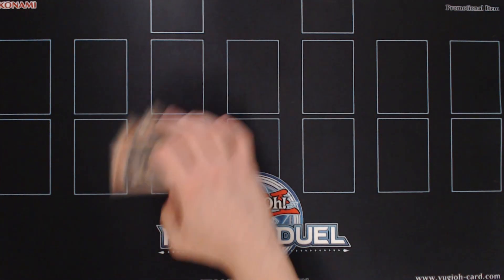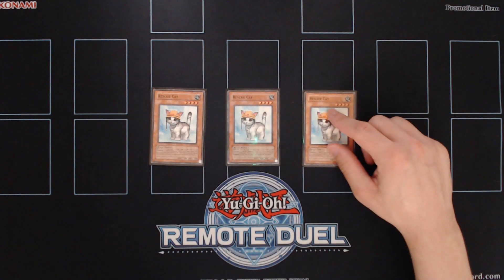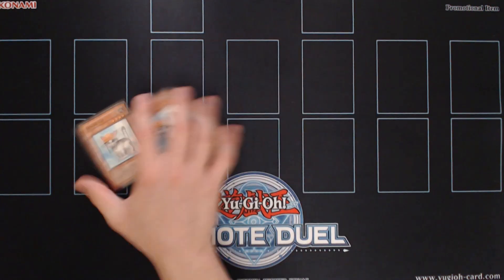In this pure version of the deck we're also playing triple copies of Rescue Cat. If we're able to resolve the Rescue Cat effect and special summon one Keras and one Kit, we can pivot to Feridzit and continue our plays from there.